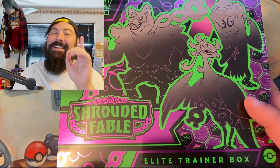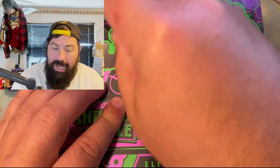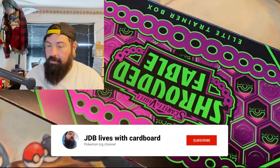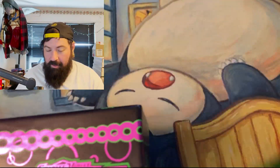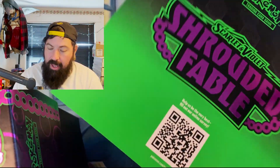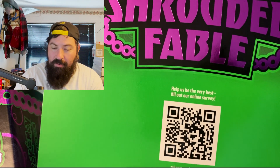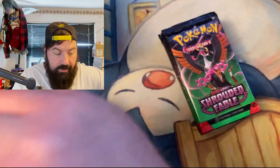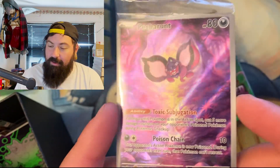What's up everybody, JDB here, and today we are going to open up some more Shrouded Fable from our ETBs. This is our second ETB that we are opening for Shrouded Fable. I love the colors on this. We'll quickly go through the QR code — there's a survey you guys can take. Here's the booklet, packs, damage counters, condition counters, and dividers. But this is what everybody will want from the ETB — the promo itself.